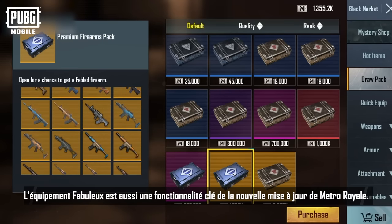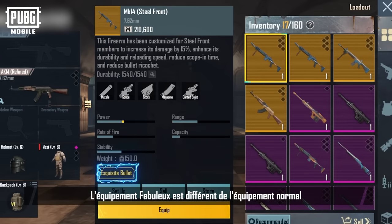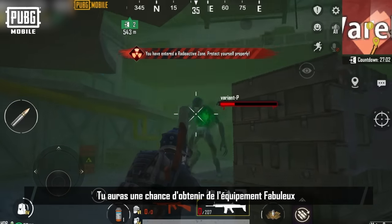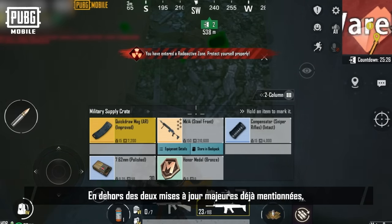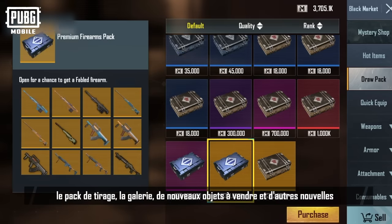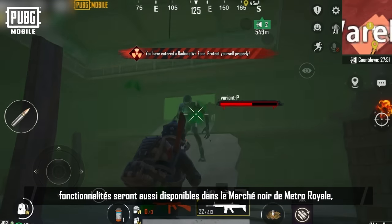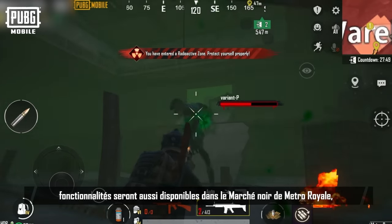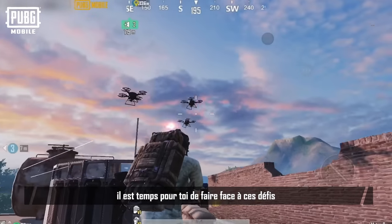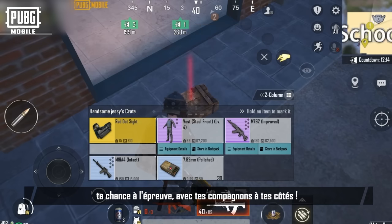Fabled equipment is a key feature in the Metro Royale update. It's different from normal equipment in that it has one to two special traits. Earn a chance to get fabled equipment by defeating bosses and opening crates. Apart from these major updates, the drawing gift pack, gallery, new saleable items, and other new features are also available in the Metro Lobby Black Market. Brave warriors, it's time to face these trials and test your skills and luck with your companions at your side.